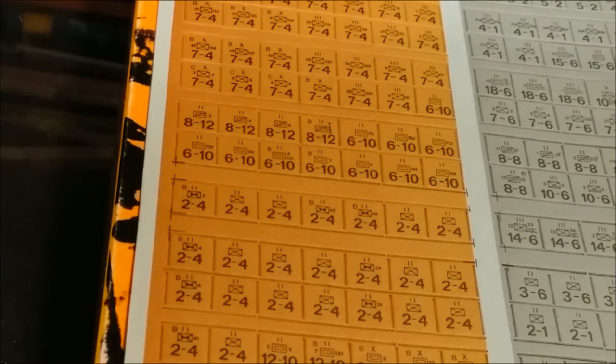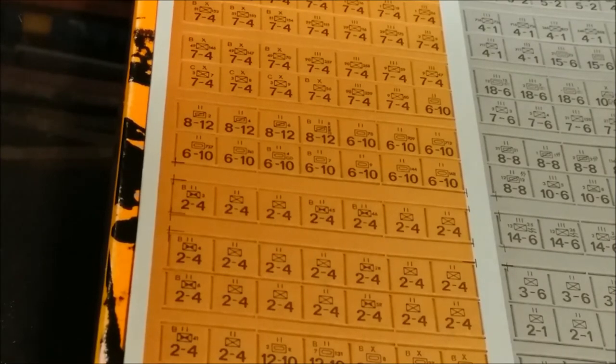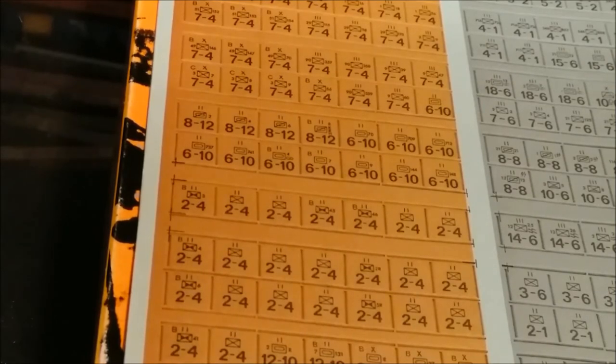It is highly recommended that players sort their units by type and color immediately after removing them from the sheet and keep them segregated, as this greatly facilitates setting up and playing the game. The playing pieces are distinguished by type, strength, nationality, and mobility, as represented by the various numbers and symbols on the units' faces.